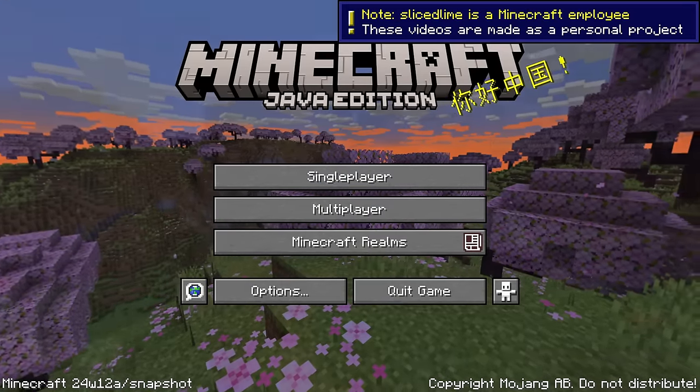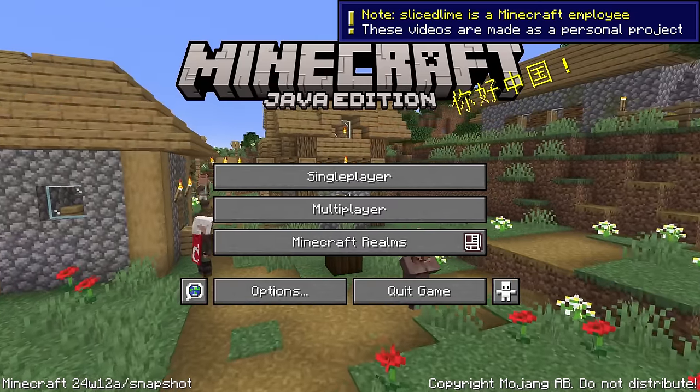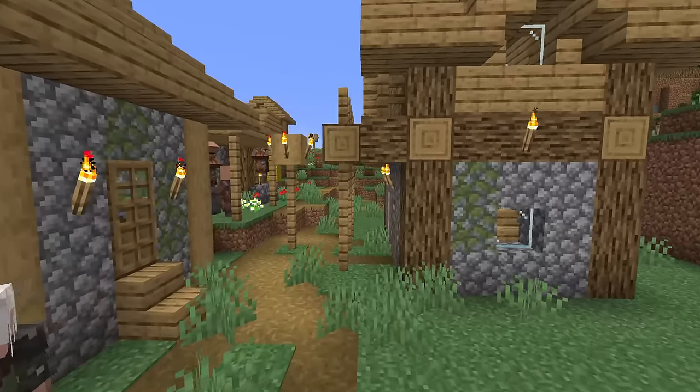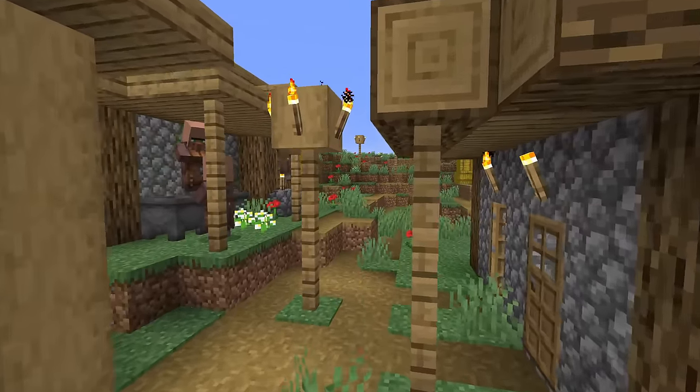Snapshot 24w12a is out with new experimental advancements, trial chamber exploration maps, and plenty of other tweaks and fixes. My name is SlicedLime and I'm here to show you all the changes.